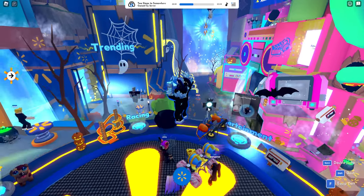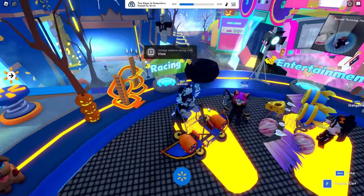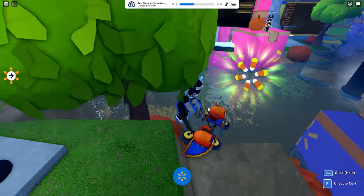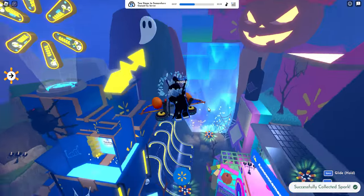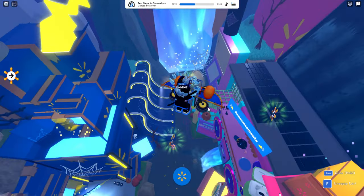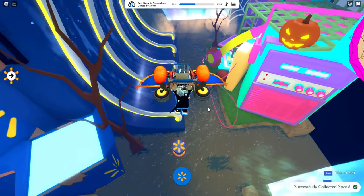We're going to pick up six candy corn sparks. We're going to be outside — equip your cart. We head down here first for the first one, then we're going to take the tram pad. There are going to be three or four more here.